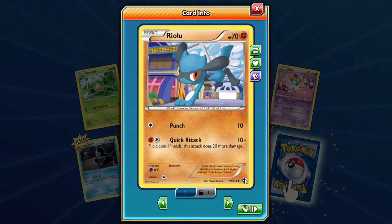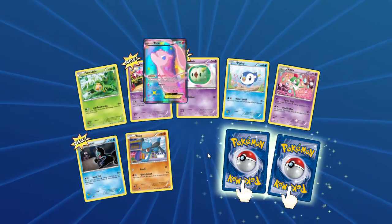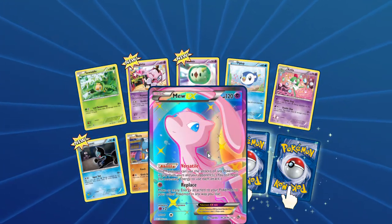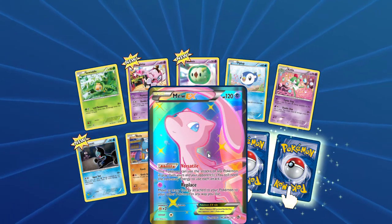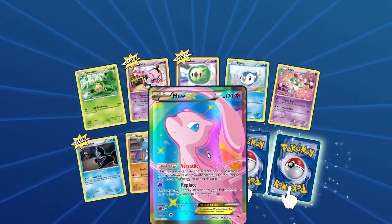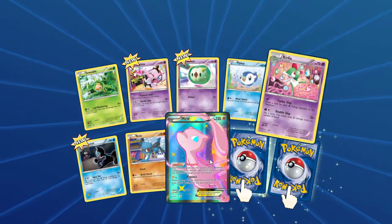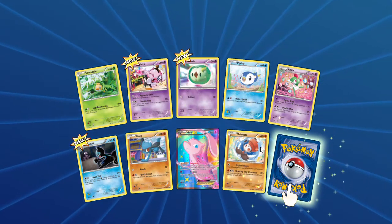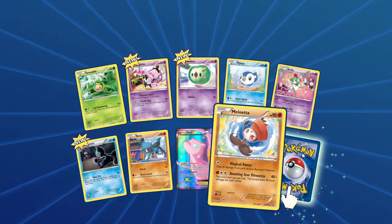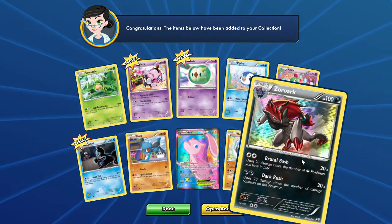Okay, let's see the radiant collection — oh my goodness! Such a beauty! Oh beautiful card, we get a Murkrow and a Zoroark with the Brutal Bash. Oh my god, what a pack! The beautiful Mew EX!